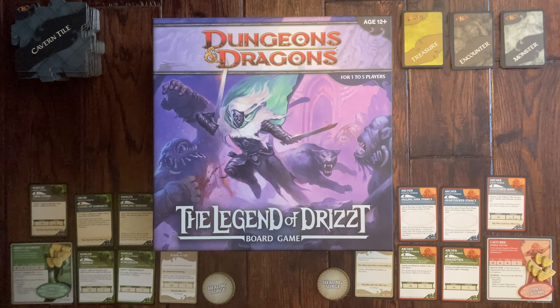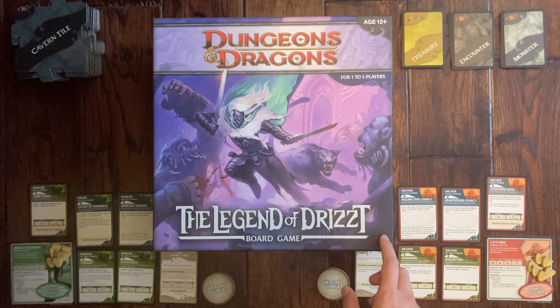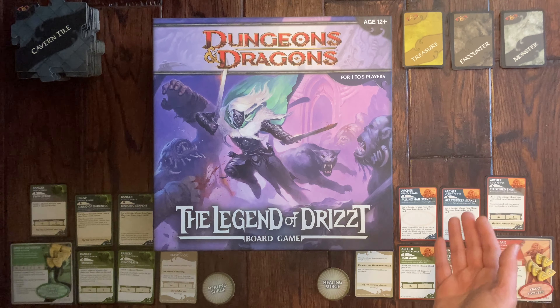Thanks for clicking on the video. Here today at Nerd Mimic we are going to play Dungeons and Dragons: The Legend of Drizzt board game. This came out in 2011. We're going to play adventure number two today — I'm going to play Drizzt and my daughter's going to play Cattibrie, the human archer.